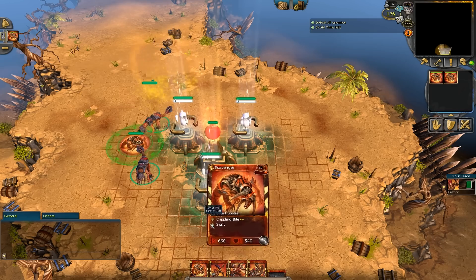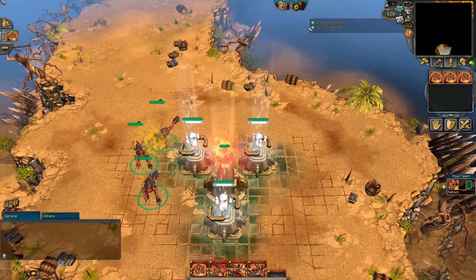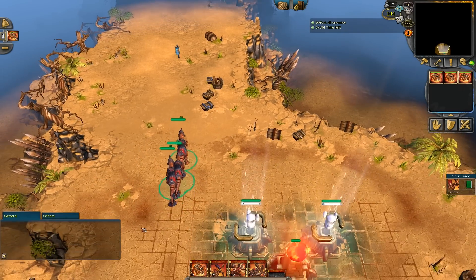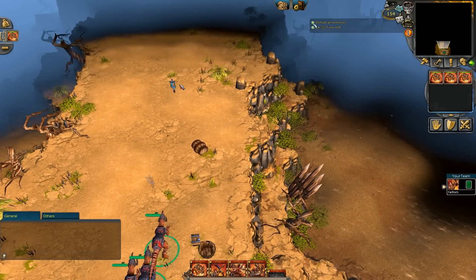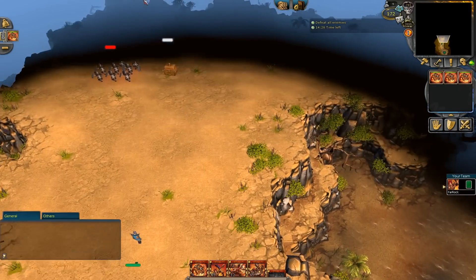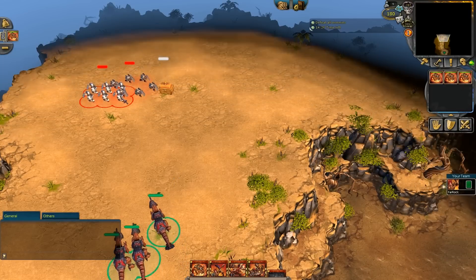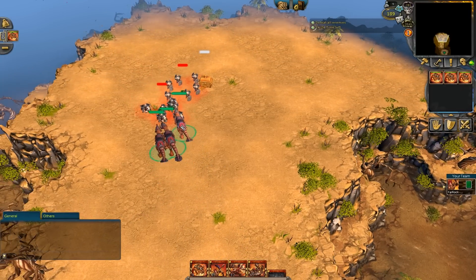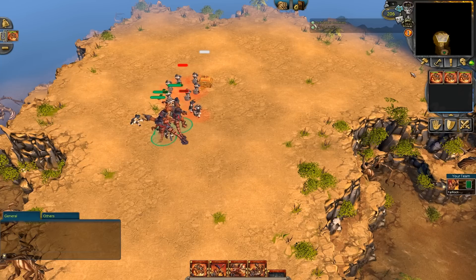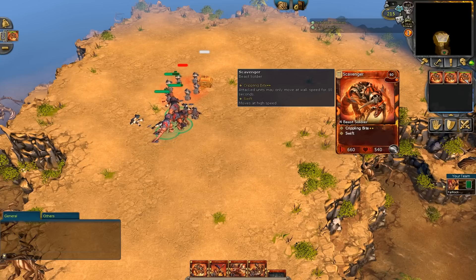I happen to know that the enemy has small units here, so I'm going to play out some scavengers and attack those small units. And here they are. I'm going to win this fight. Now let's look at these scavengers — there's 60 power each, so I have three. That's a total of 180 power.